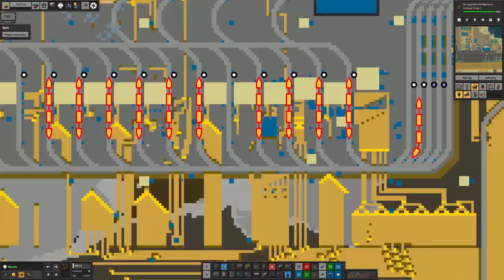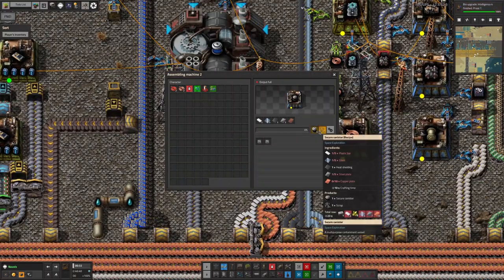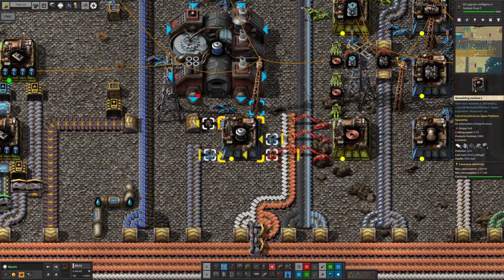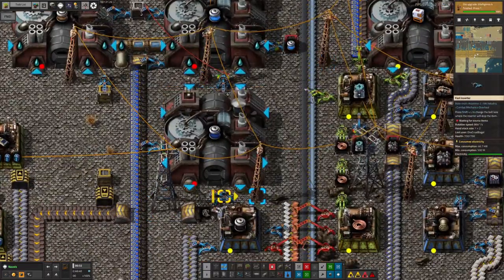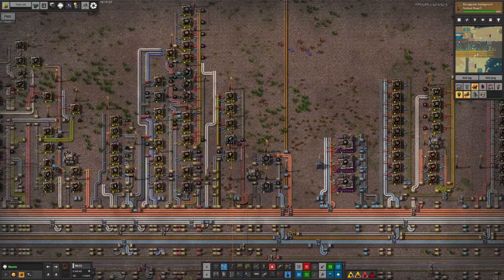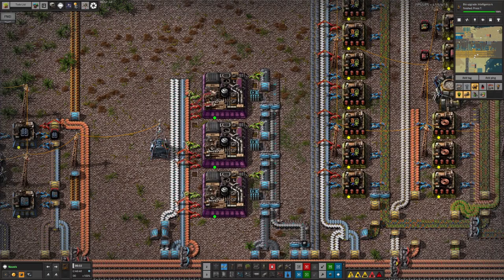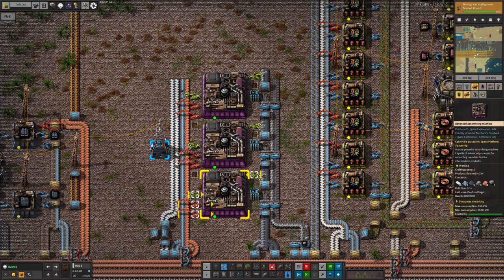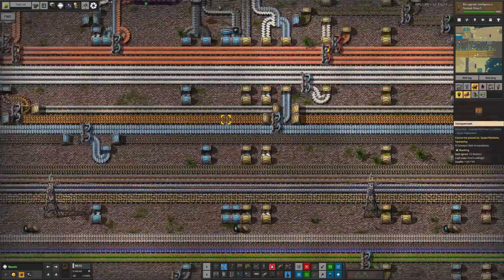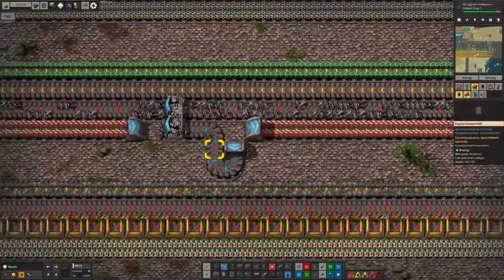That was quite straightforward. The canisters were a little bit more difficult. On the bus we have this machine that is happily making the secure canisters, but I didn't trust the entire science production to this one machine. So I squeezed in this little module over here, halfway along the bus, which is now churning them out at quite a rate — using the new high-tech tier 4 advanced assembly machines. We're pouring in all the resources and pouring out all of these canisters and a load of scrap as well. The scrap we just dump onto the disposal belt.